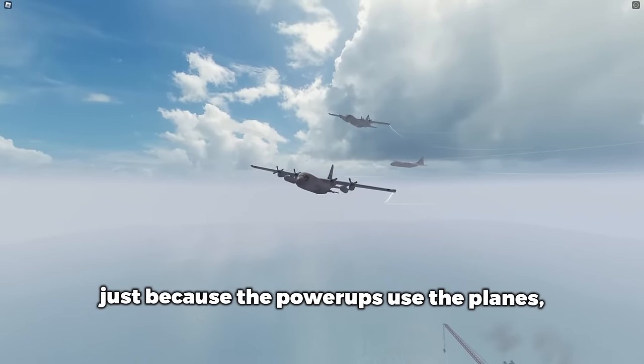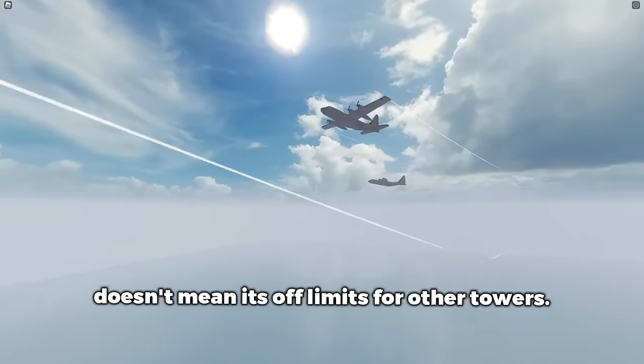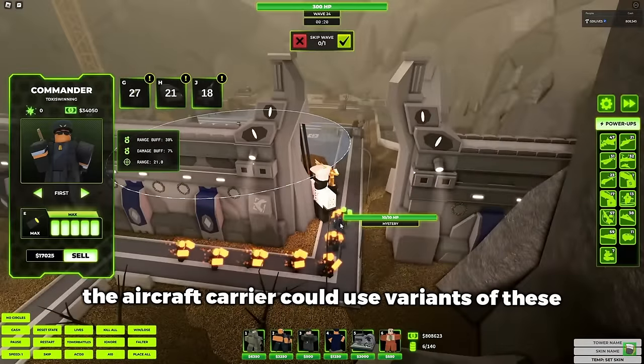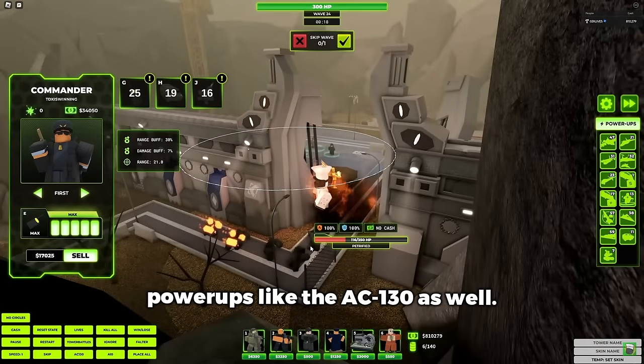Just because the power-ups use the planes doesn't mean it's off-limits for other towers. Like how the Commander uses a variant of the Airstrike power-up, the Aircraft Carrier could use variants of these power-ups like the AC-130 as well.